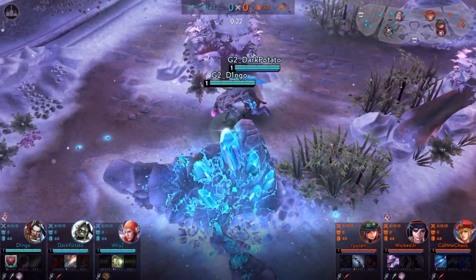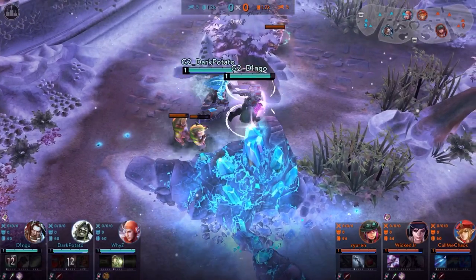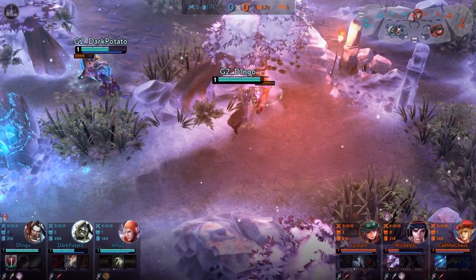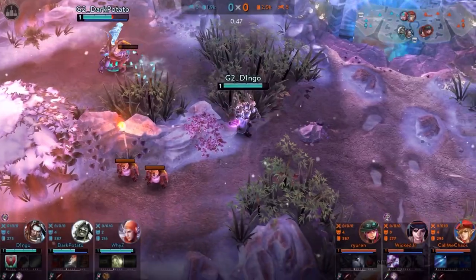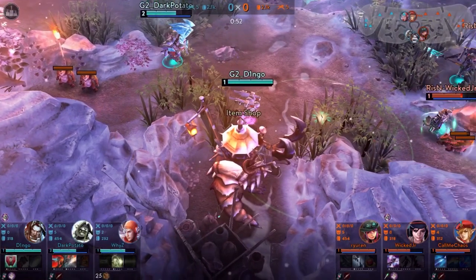Next I would like to talk about hyperleveling. Hyperleveling is really important, especially in the first 5 minutes. Try to keep as much distance to your jungler while he kills the minions. On the one hand he gets maximum XP, and on the other hand he still gets the gold bonus. It's really important that your jungler reaches level 2 as fast as he can, as it can give you a huge advantage in the first fight.